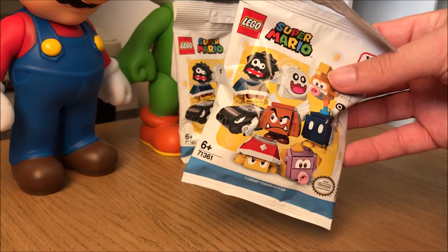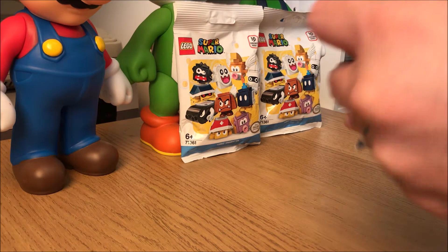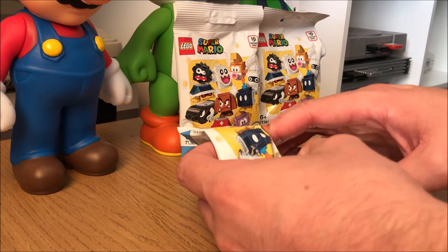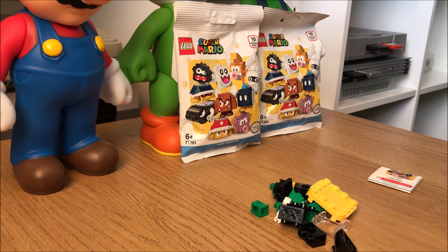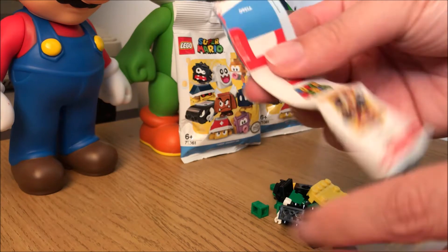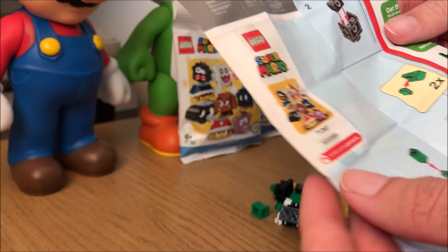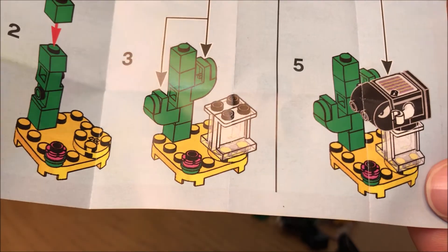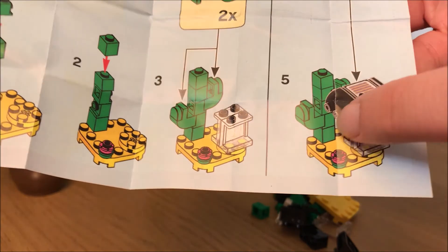Let's get into this first one and see what we get. Okay, so it's a yellow tile and a green bit. Let's see if this booklet says what's inside — I think this is how you make it as well. So it's actually a Bullet Bill with a little desert thing. These platforms actually work with the Lego Mario figure too, to tell you what sort of world it is, and that's the enemy. So let's build this quickly.